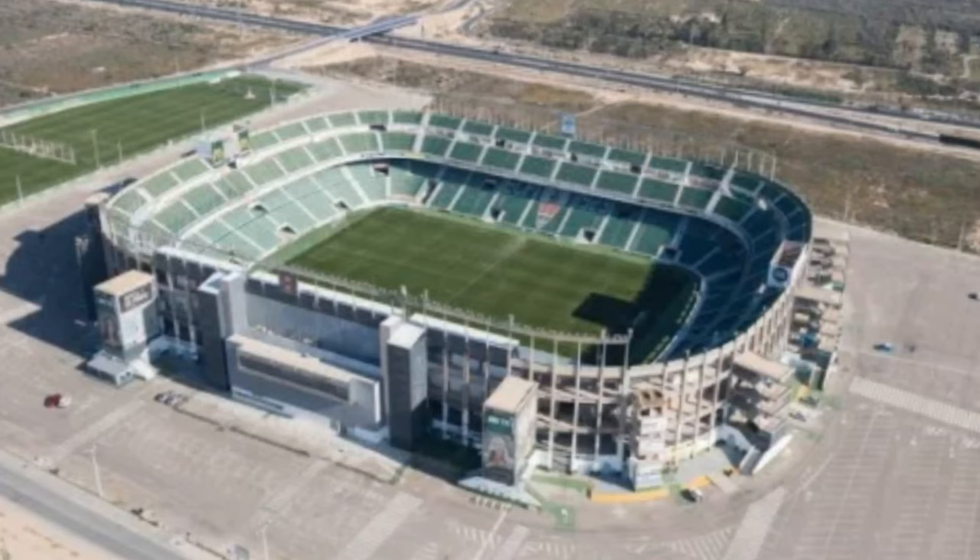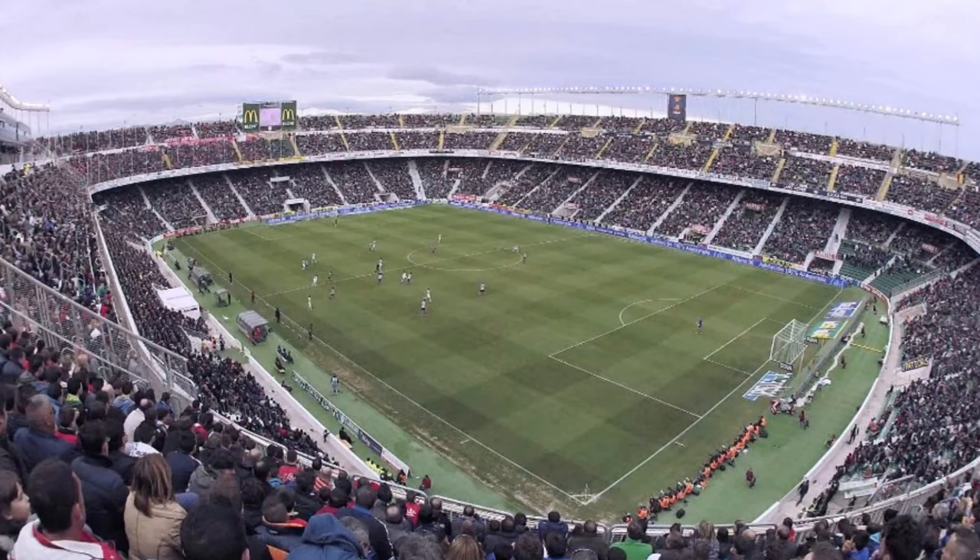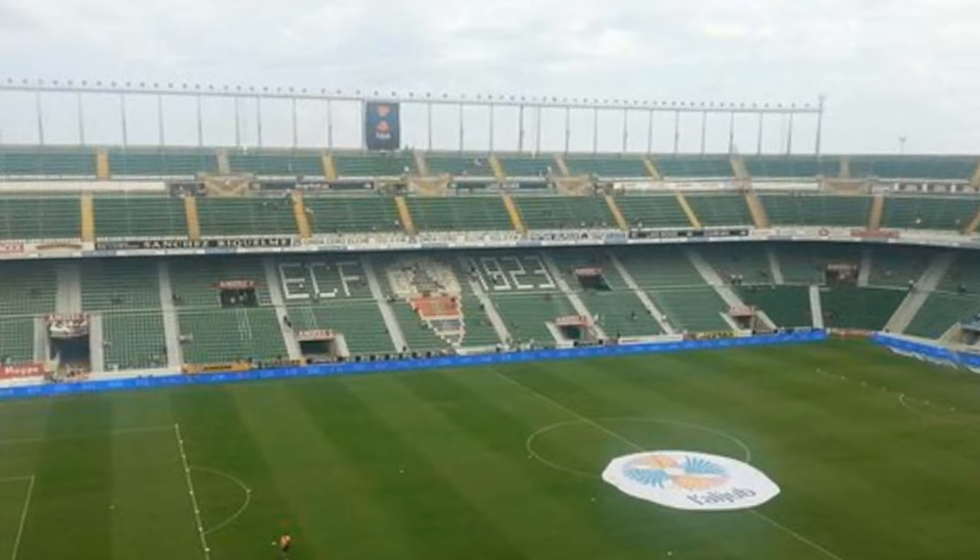Next, the stadium. Elche plays in the Estadio Manuel Martinez Valero, which is in Elche. Elche is located in southeast Spain, just south of Valencia. The stadium was opened in 1976 and has a capacity of 33,732 people. The field size is 108 meters by 70 meters, or 118 yards by 77 yards.